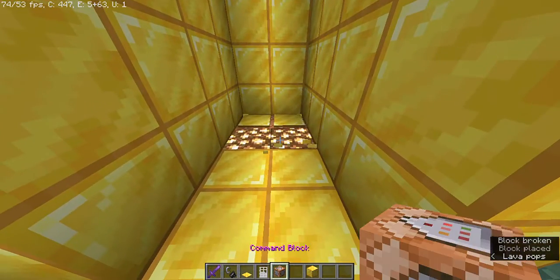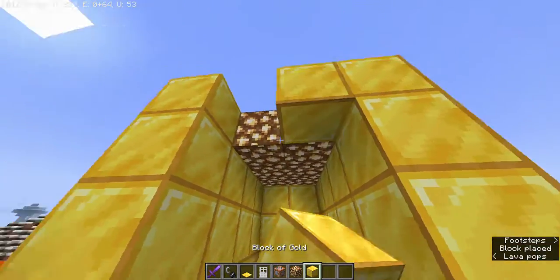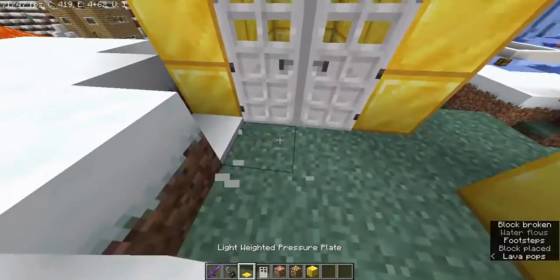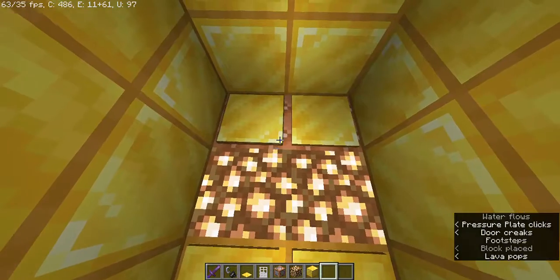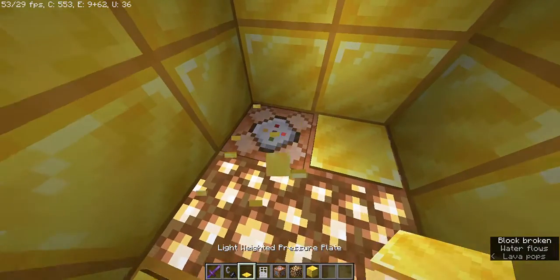You don't have to copy the exact same blocks, but I'm just doing it like this. It looks nice. Put the command block, put the pressure plate, and put it on top.